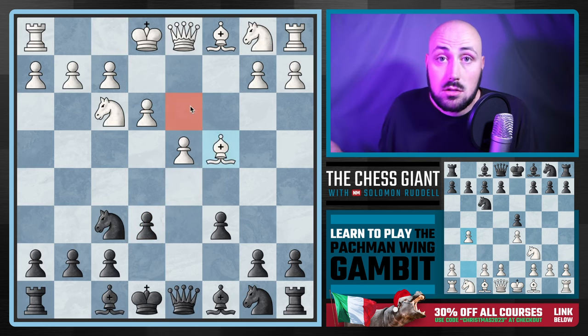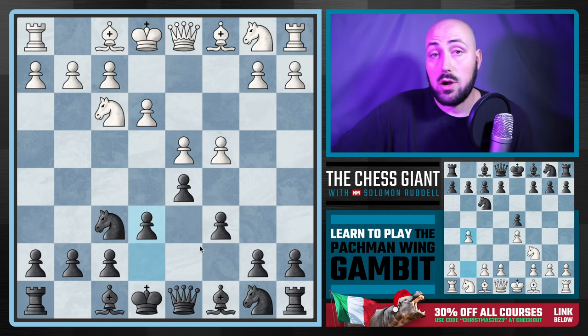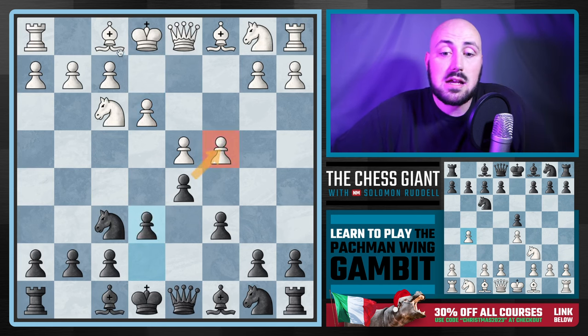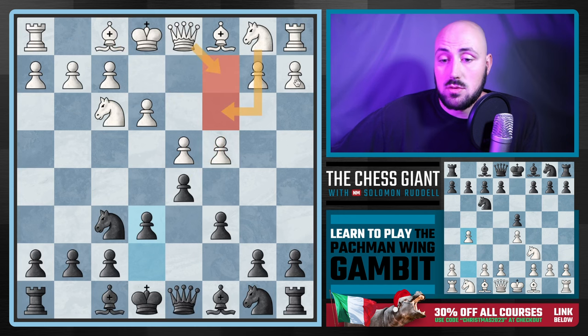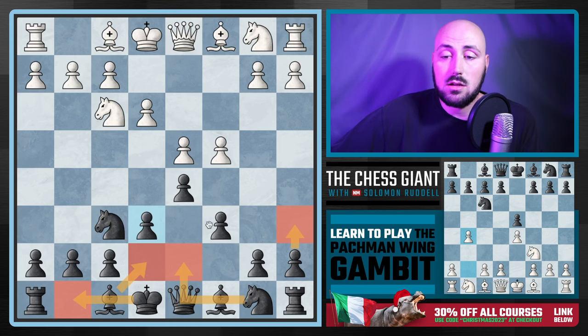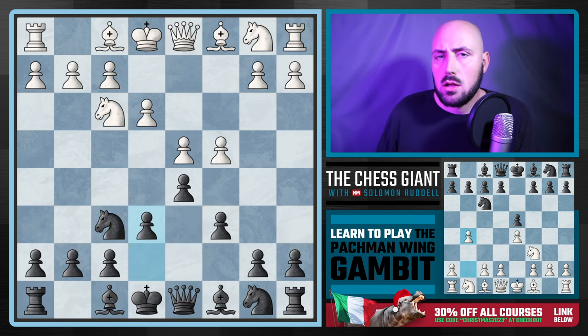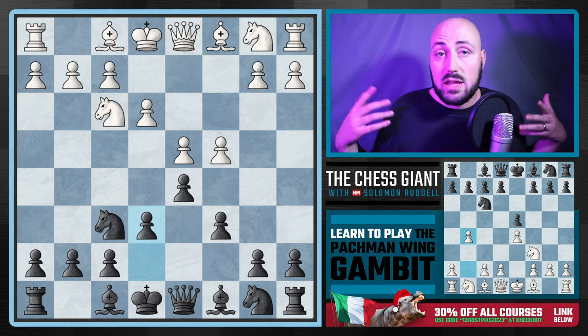Bishop d3 is not a bad move — at some point you have to play it. But what you'll see top players doing is not taking that pawn until white moves that bishop, because that gives us an extra tempo. The opening is all about developing quickly. We keep developing — bring the bishop out, castle, maybe a6 — and the moment this bishop moves, we take. Why take right away when the bishop can just recapture?